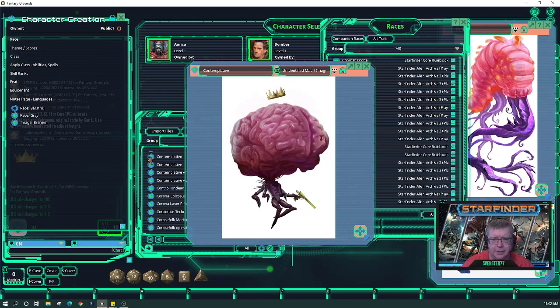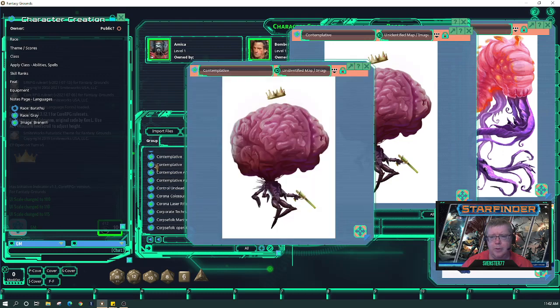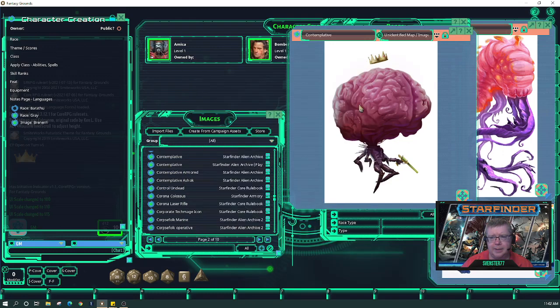Contemplatives — I don't think anybody would want to play one. Contemplatives are brains with these tiny little bodies. The brain itself is about two and a half to three feet, and they hover — their body is only about 8 to 12 inches. They can use weapons, they're very haughty, they have telepathy, and there's no eyes, nose, or mouth. It's just a big brain stuck onto a tiny little body.